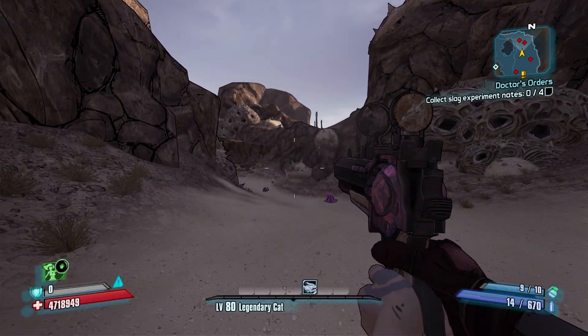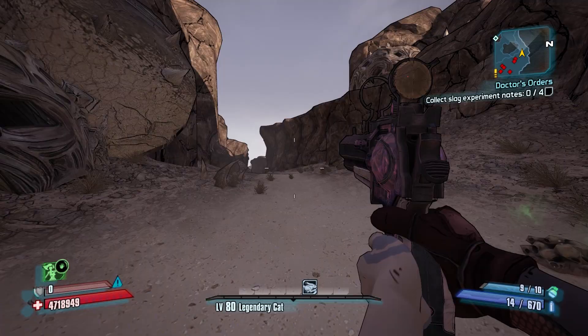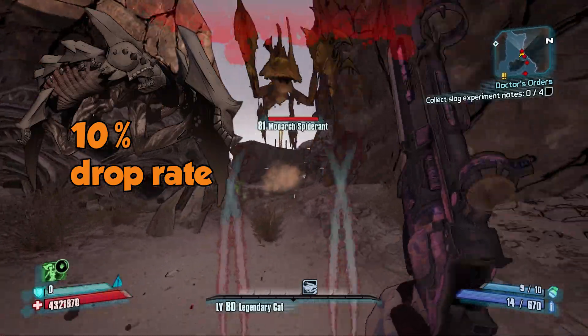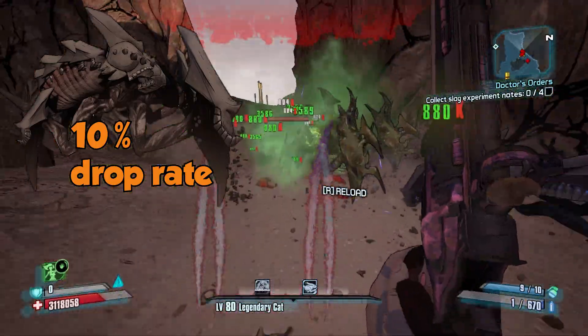There is a small catch: the Black Queen only has a 33.3% chance of spawning in. She is a red HP spider ant-type enemy, which means fire weapons are extremely effective against her, and she has a 10% chance of dropping the Nukem.